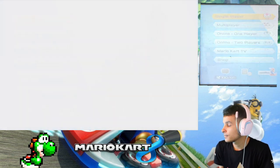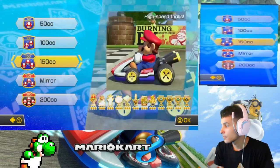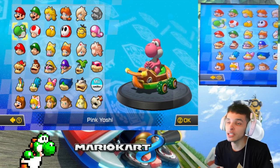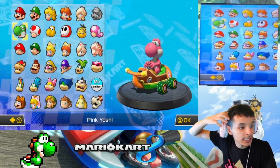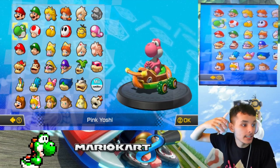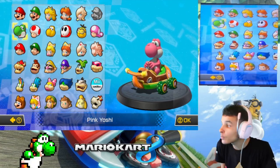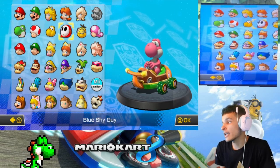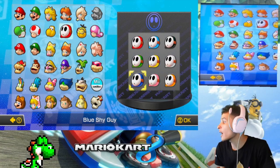Alright everyone, in the previous episode, we played as a Pink Yoshi in the Crossing Cup. We didn't get Spring in the last episode, but hopefully in the next class we will get Spring. And again, if we don't get Spring, we'll show it off in that cup in that video. In this episode, more color variants — we're going to go for Shy Guy again.